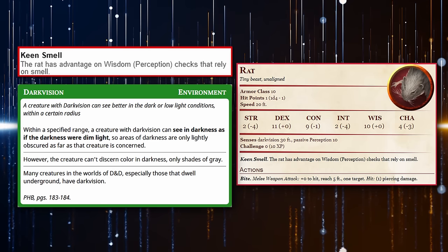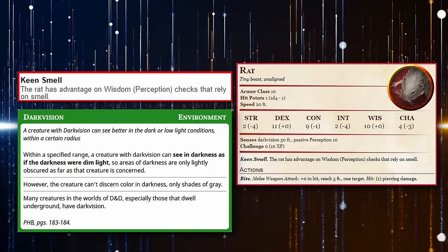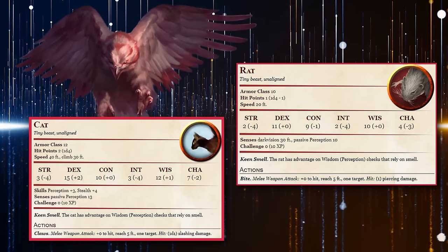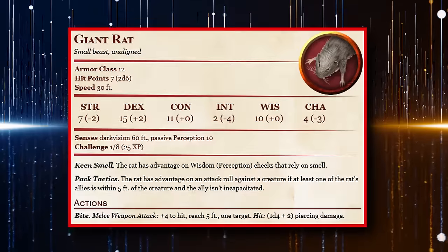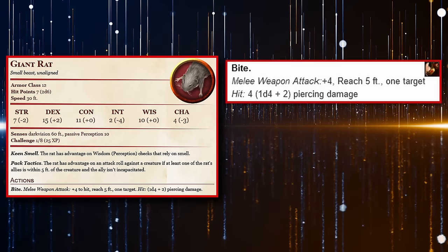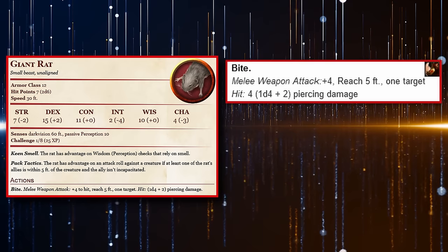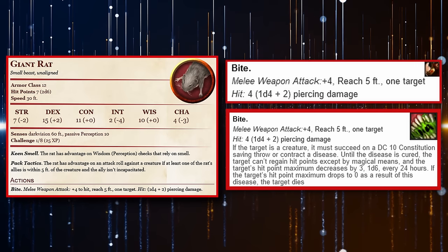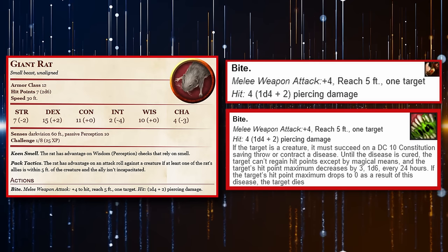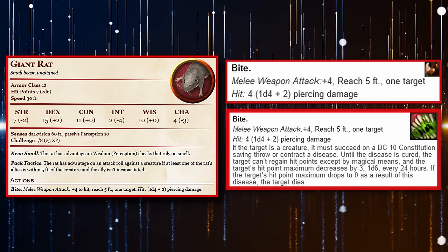Sadly, you can't really engage in any sort of combat while transformed into a Rat. So if you get harassed by a hungry bird of prey or a stray cat, you run the risk of having your cover blown. But if you're feeling adventurous, you could instead opt to turn into a Giant Rat, which is a little bigger than a normal Rat — being Small instead of Tiny — but has more of a bite, dealing an average of 4 piercing damage. There is also a diseased variant of the bite attack that slowly decreases the maximum hit points of creatures every 24 hours if they fail a DC 10 Constitution saving throw, until they are cured through magical means or die.